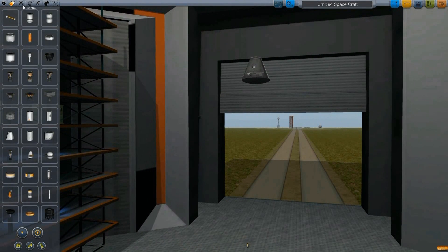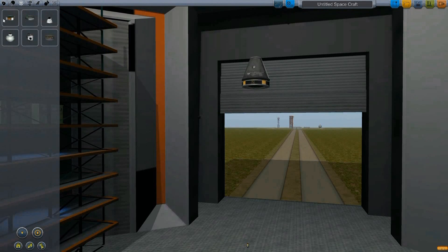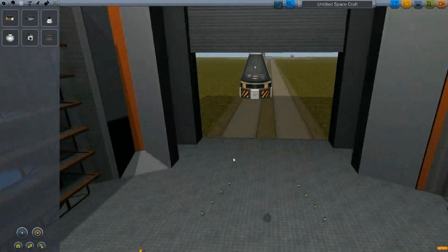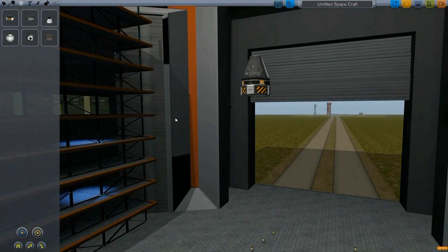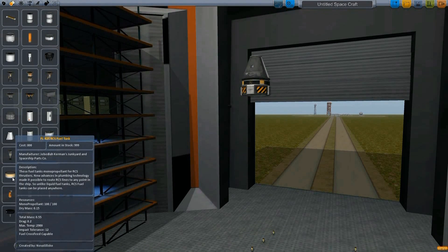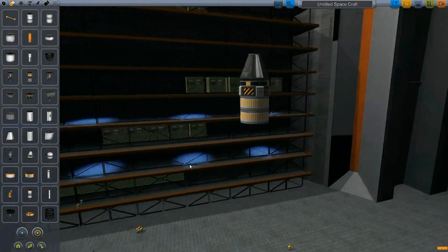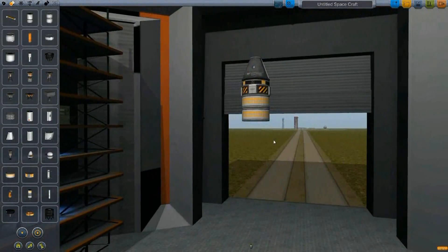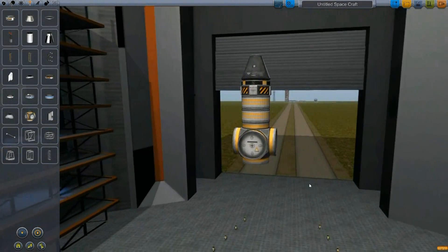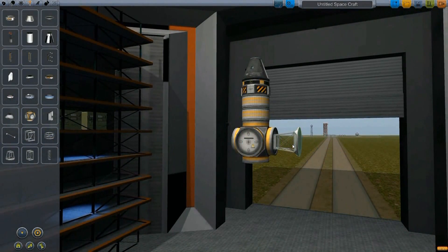We're basically going to be building the same type of vessel that I used to get to Lathe, but with a few minor adjustments. So right now we've got the capsule, a battery, and a flight computer. Flight computer is very important — it really helps in the process. It can be done without it, but it's very difficult. These are the monoprop fuel tanks, which is your thrusters. We'll be using thrusters for the docking procedure. And this is probably my favorite piece in the game — it looks so goofy and stupid, but it's so useful. It's a four-way connector, and we're going to use it to build out our nacelles here.